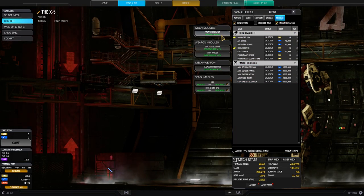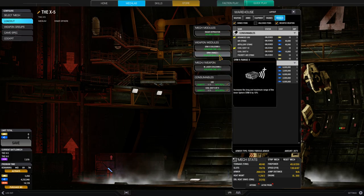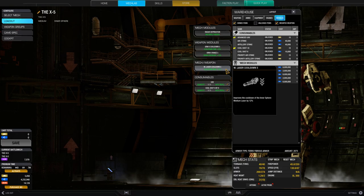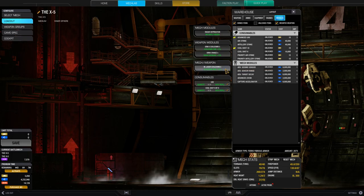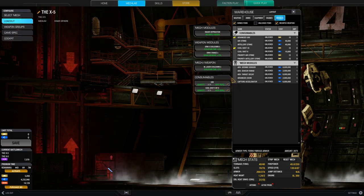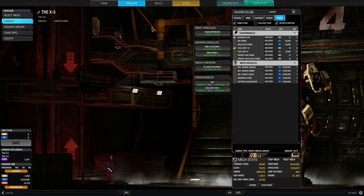For modules I have radar deprivation because I want to run between cover a lot, and radar deprivation helps with that. For the rest I have SRM cooldown and SRM range because I consider these my main weapons, and medium laser cooldown as the module for my backup weapon. No second mech module because this one is mobile enough to just find the spots. I also have a UAV to get behind the enemy and tell my friends where they are, and a cool shot to dissipate heat when the situation gets tight.